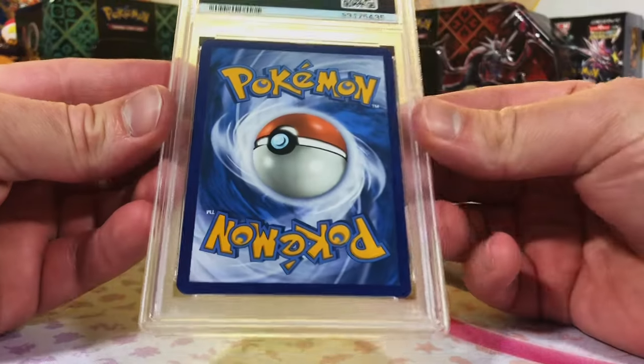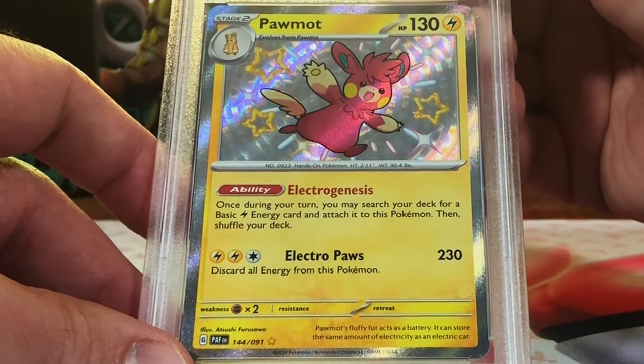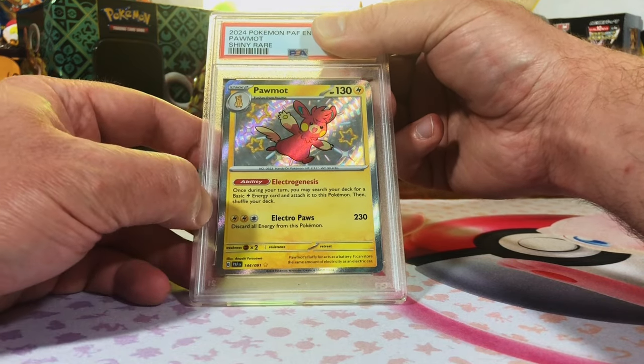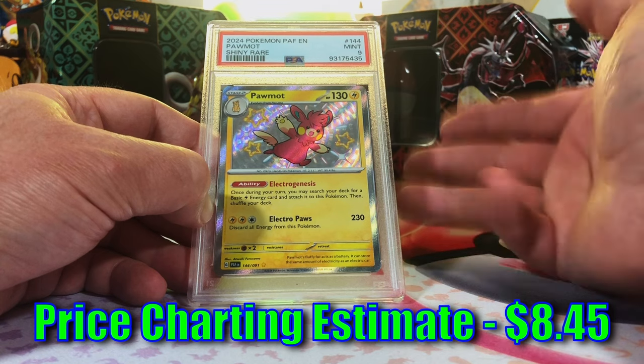Our final card — Palmont shiny rare from Paldean Fates. Love the new shiny rares, so let's end it on — I think a gem mint 10. Mint nine — sweet! We did so well, eights, nines, and tens all around.